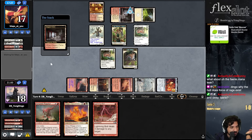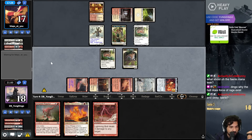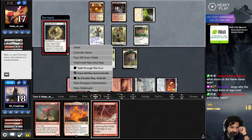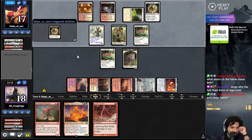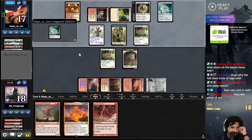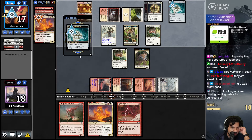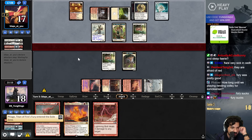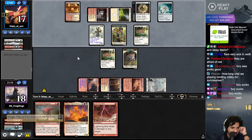I kind of forgot about Force of Rage. All the red free spells suck. Flare of Duplication - sucks. Force of Rage sucks. Ever since they printed Blazing Shul, it hasn't been the same. Yeah, Fury was pretty good - that's fair. Fury sucks. Wait - that's accurate. Fury sucks.